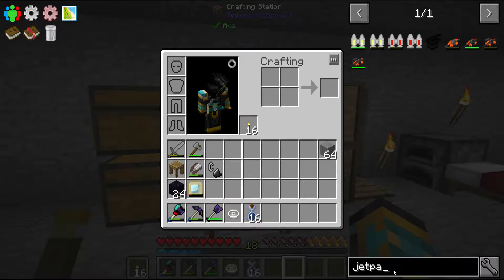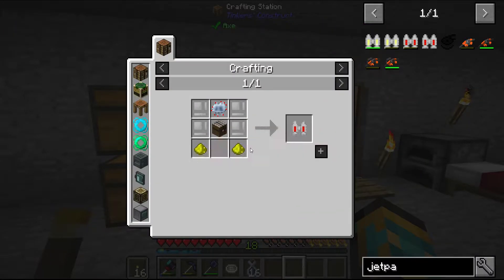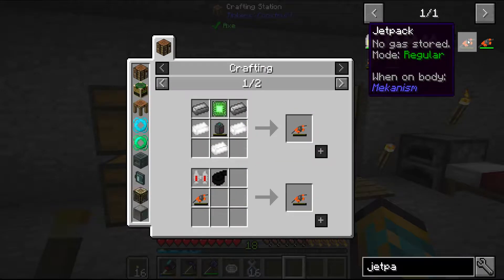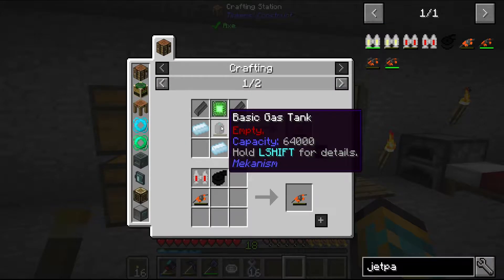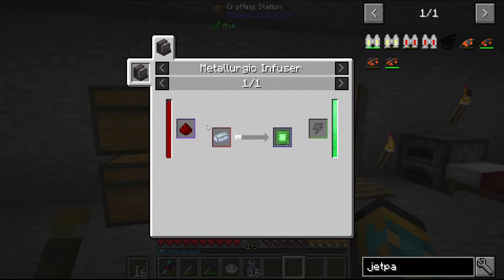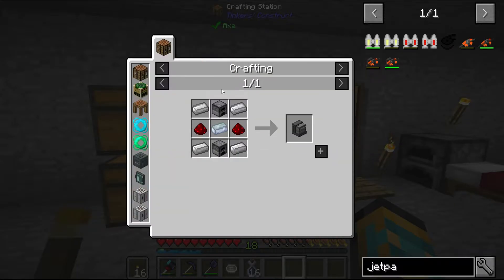The jetpack I want to make is not the Industrial Craft one, because it's way too hard to make and you need to go to the nether first. So we are going to make one from Mekanism. We are going to need some steel, some tin, a basic gas tank which is just some osmium and redstone, and more osmium and redstone.